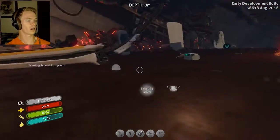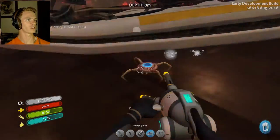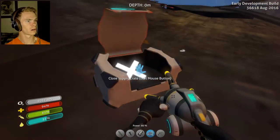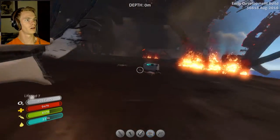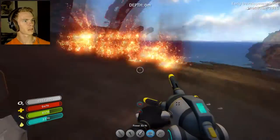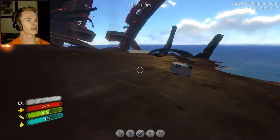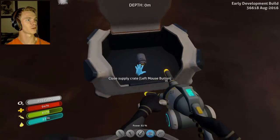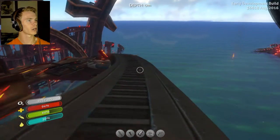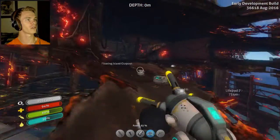Looks like they caught up to me. I'm on fire — why am I on fire? I do not like those little crab things. Get out of here. Alright, I got the signal. Got one of those — let's get out of here. Looks like everything respawned up here and there are like ten times more crabs than normal. There's a battery — that's always good.